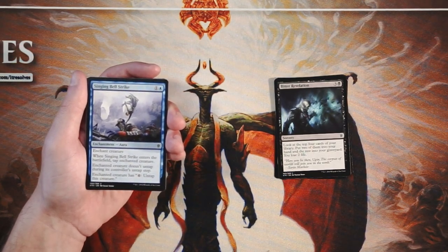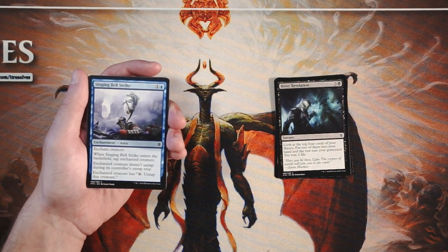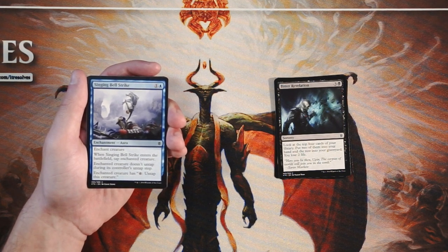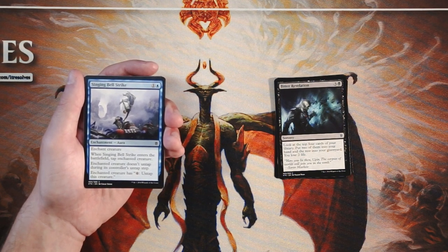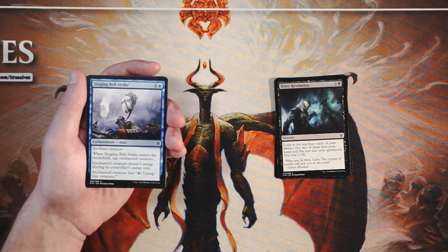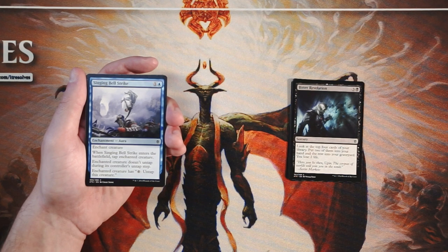Singing Bell Strike is an enchantment aura for one and a blue. You enchant a creature — when it enters the battlefield you tap the enchanted creature, and it doesn't untap during its controller's untap step. The enchanted creature also has 'tap: pay six to untap this creature.' So it's a pseudo-removal spell — sort of a blue Pacifism with an out. It also shuts off activated abilities that require tapping. I actually really like this card; so far it's the pick.